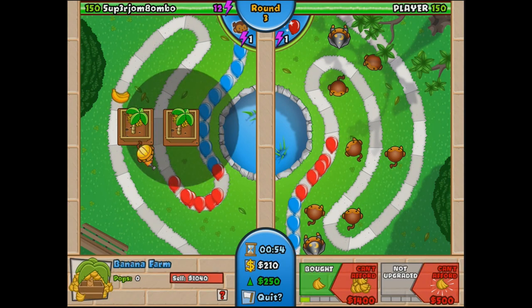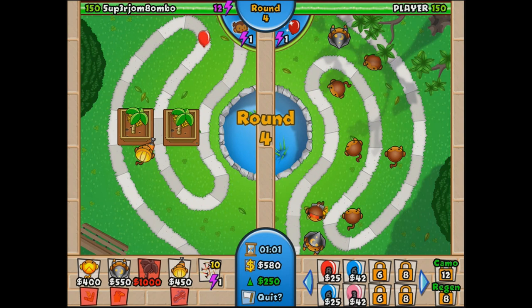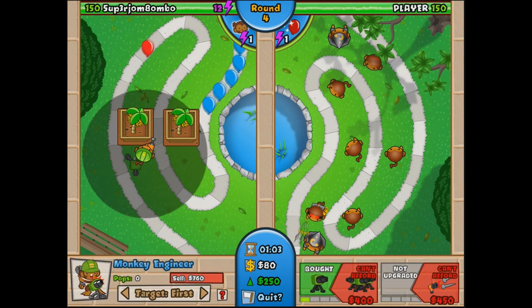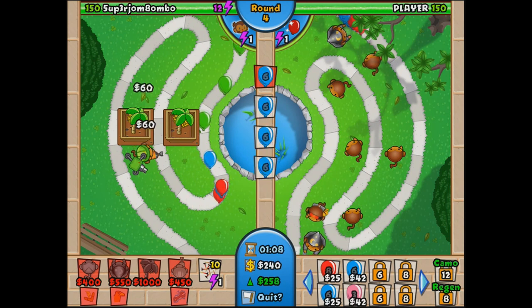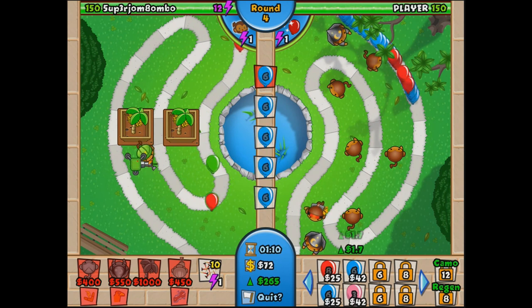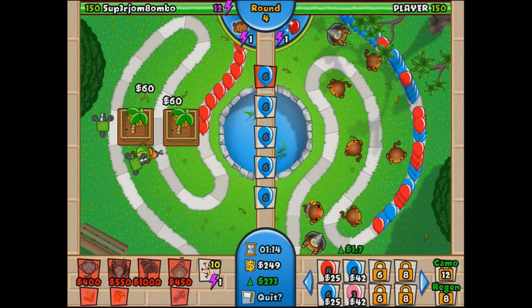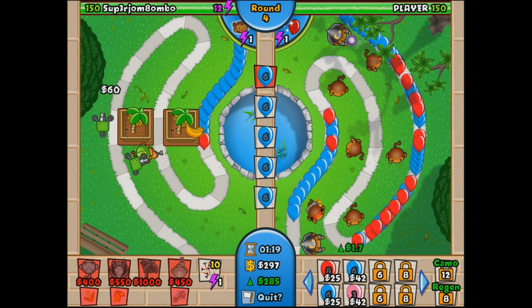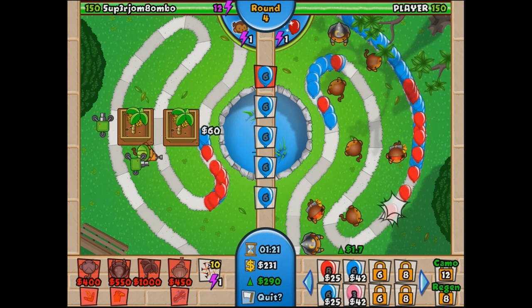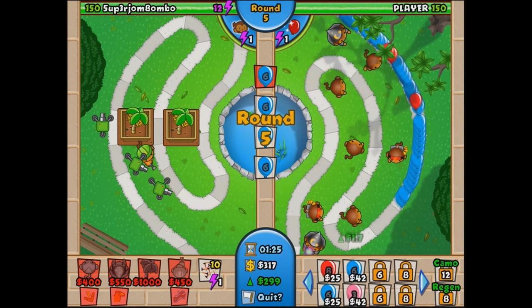I got engineers as my fourth tower, which really helps me out for economy purposes. Because this is a reasonably long level, what you can do is get your farms up really quick, then start sending out economy balloons. Those economy balloons are going to give you so much extra money by the time you get to around level 12 or 13, especially in the late game.